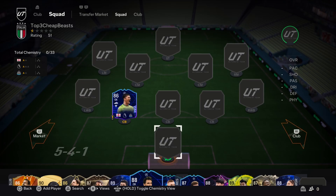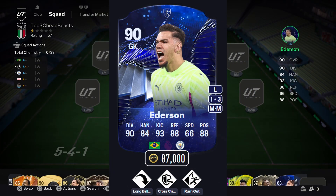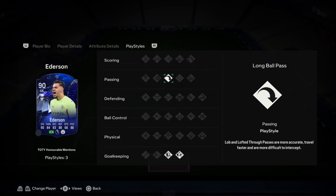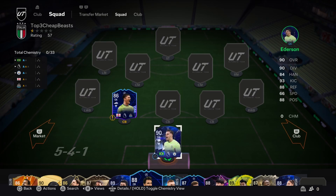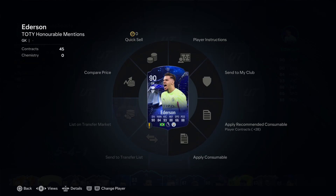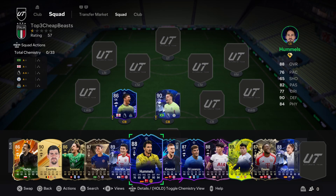Number two cheap beast keeper is a little more expensive, but he's going to put in the work for you and he's still under $100k — it's Honorable Mentions Ederson. Rocking him with Cat chemistry style. He's 6'2" with great all-around traits and comes with Long Ball Pass, which is a cool extra. He doesn't have Footwork, so I can't put him too high. I've never personally been that big a fan of Ederson, but at under $100k this card is great. His distribution is crazy — probably one of the best distribution keepers in the game. The handling still won't be great, so you might want to run a glove on him.